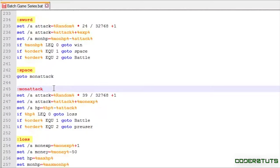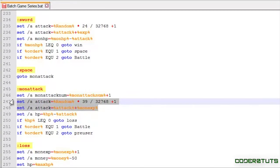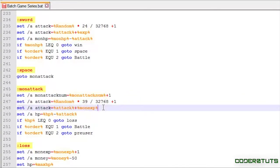Scrolling down to the mon attack section, I will say: set /a mon_attack_num equals mon_attack_num plus one. This is where mon_attack_num comes in and plays a role in the armor system, which I'll be covering right after this.